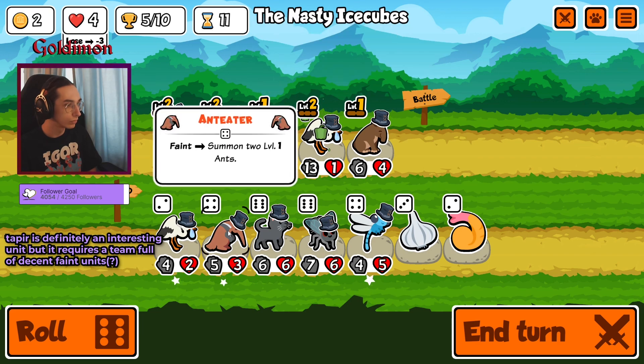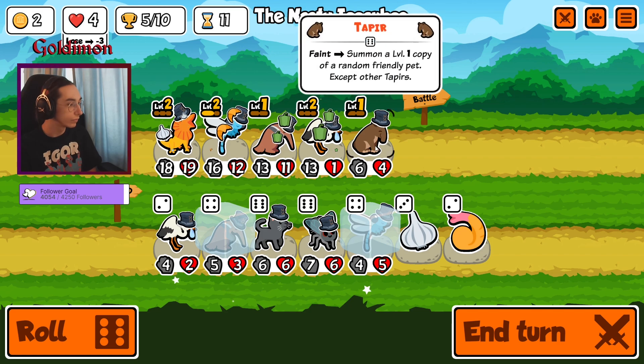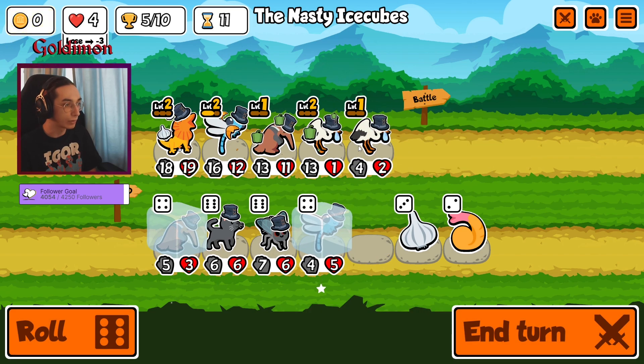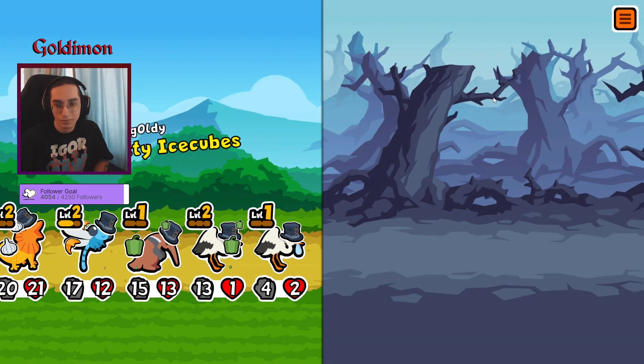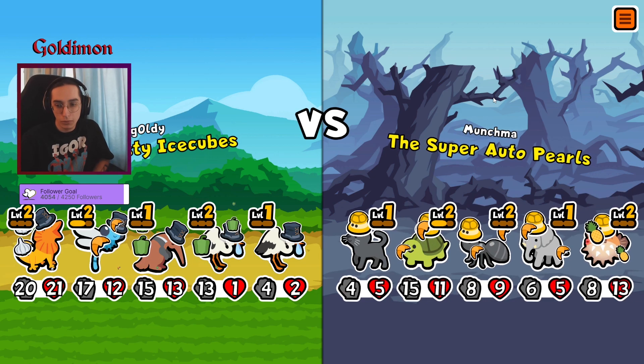Oh, I'll take this — definitely gonna keep that. Honestly, this is just ten times more reliable. Dragonfly should be T-E, shouldn't be on the same tier as penguin, because it's once per round.